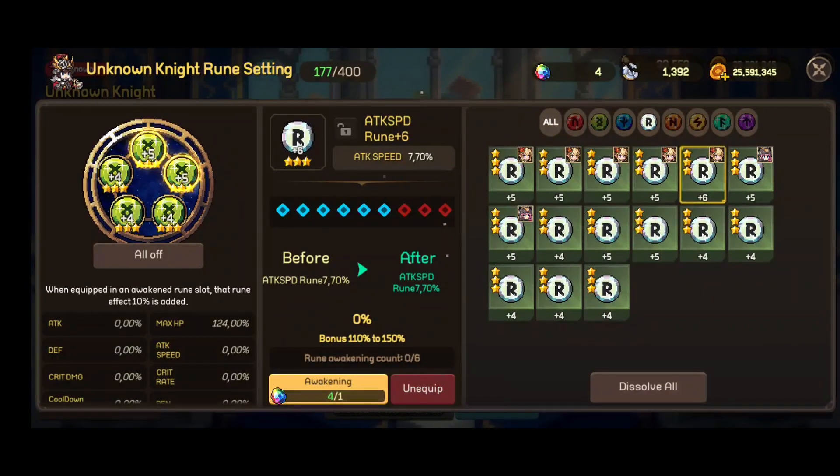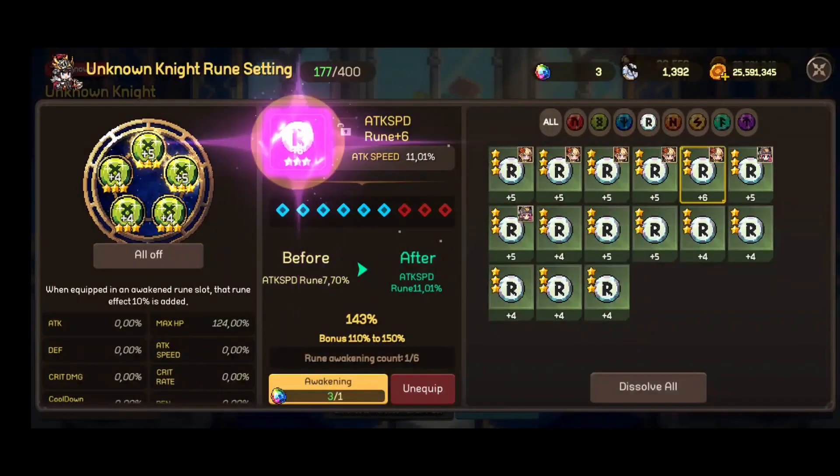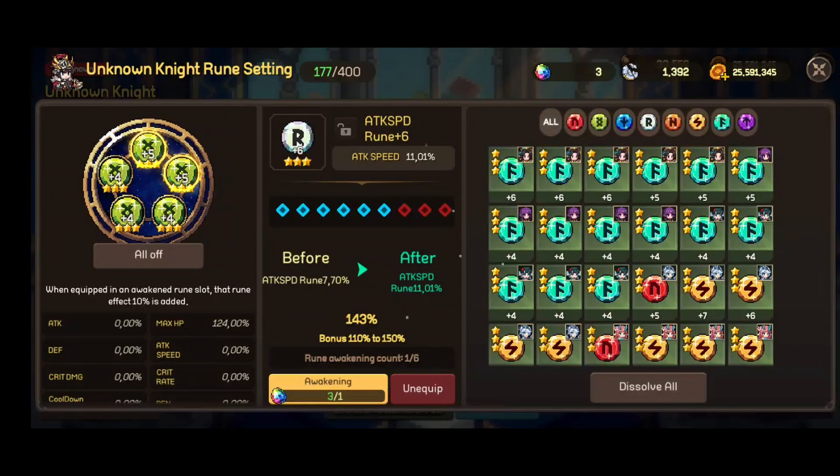I will try to awaken this one to see if we can get a good roll on this bonus. Let's give it a try. As you can see — 143%! This is a really good roll, really happy with it. From 7.7 we got an 11% attack speed boost, which means only with this rune alone we will shoot two more arrows with her ultimate. That's really great.